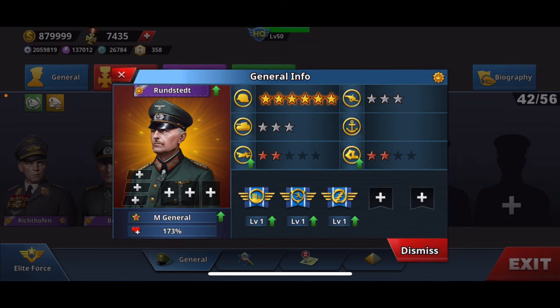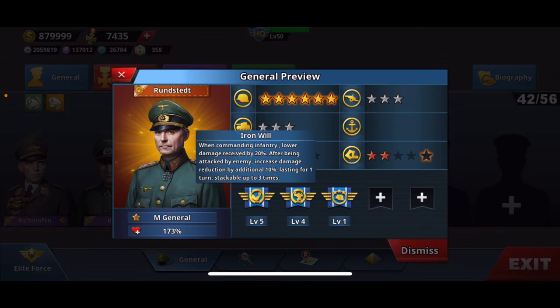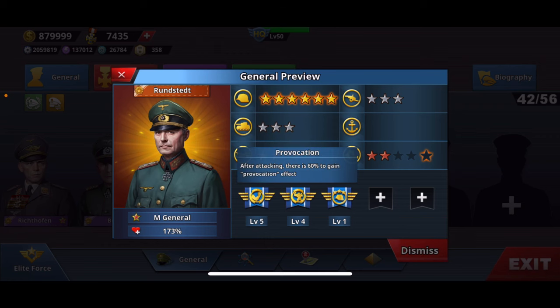This is Rundstedt — I'm not sure why they gave him an upgrade. You need that new type of currency which you don't have yet. These are his new skills: this one reduces damage that he takes, and this one I believe means units around him might not be able to get attacked — I'm not fully sure what that means.